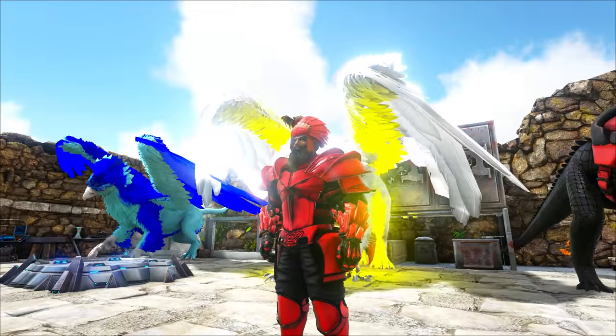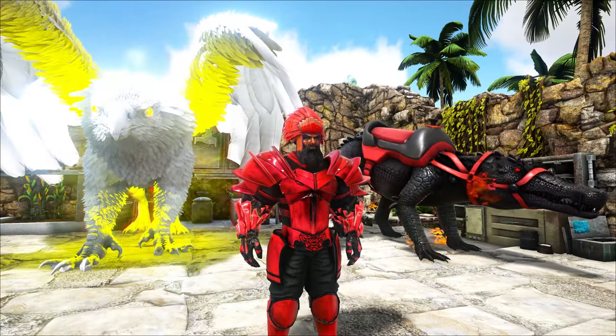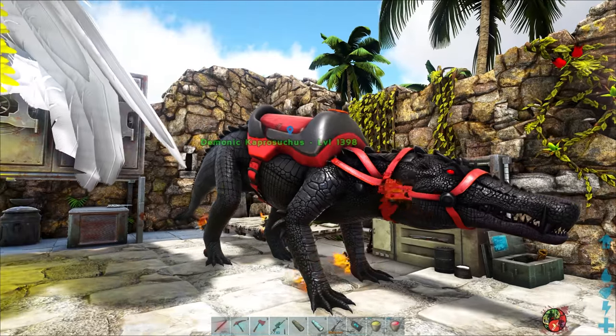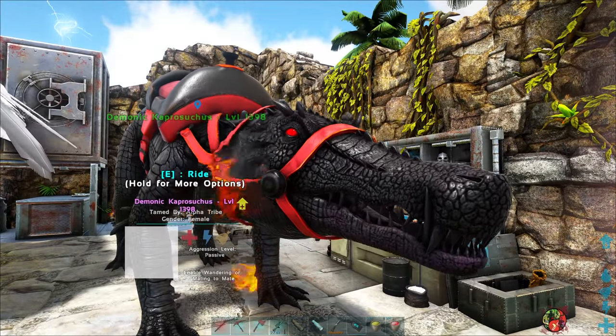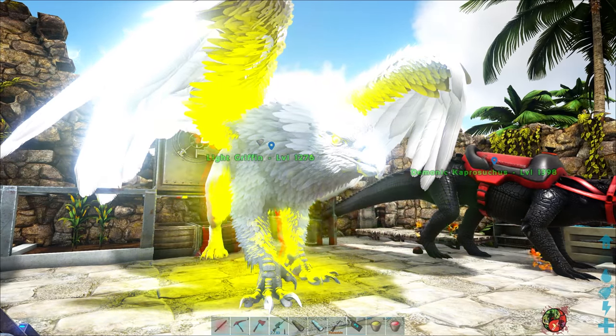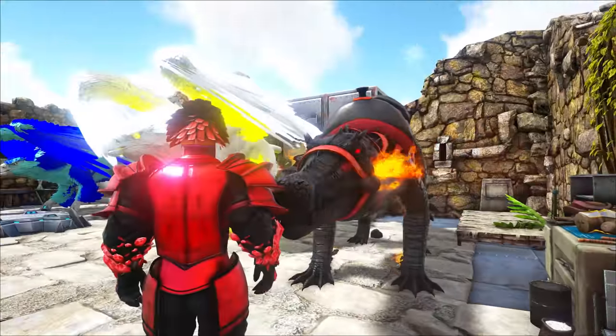Another beautiful day here on the Crystal Isles. We are doing oh so amazing this season. We already, last episode, tamed a demonic — our very first demonic capro. Very cool. And we also got a maxed out light griffin. Super sweet. Upgrading day by day.